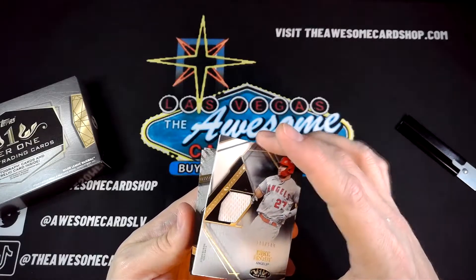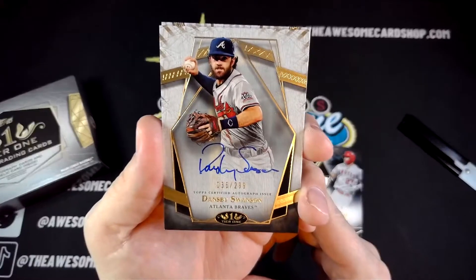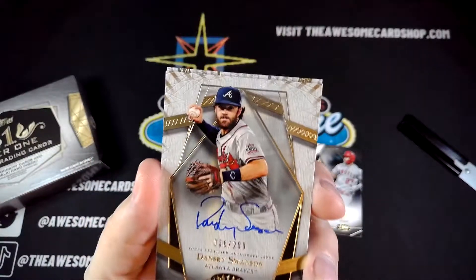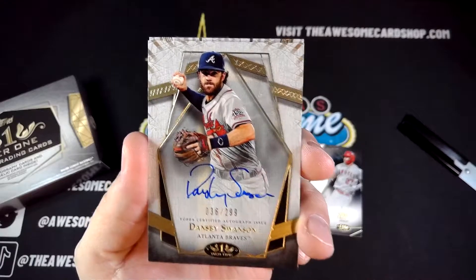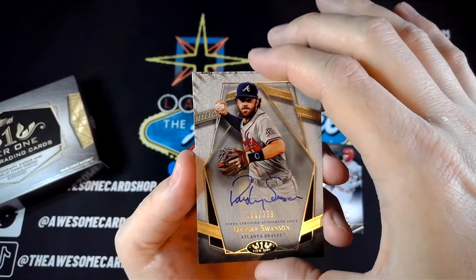The next card is our first auto — Dansby Swanson, 36 out of 299. Beautiful card right there. Dansby having a very good year, so that is a nice pull for sure.